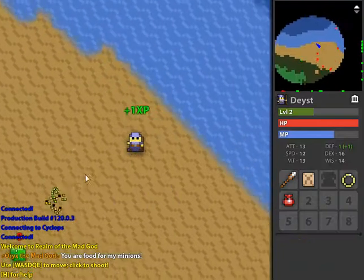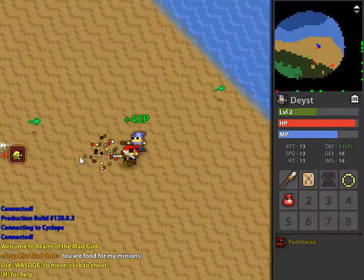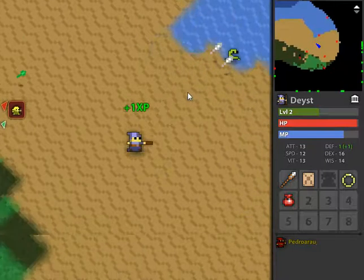Now it plops you out in an area that actually has other people. There are actually other people around here, but it's not a town so there's not like a billion people around. There's stuff that can actually kill you here, but it tells you to stick around on the beach, which is where the easy stuff is.